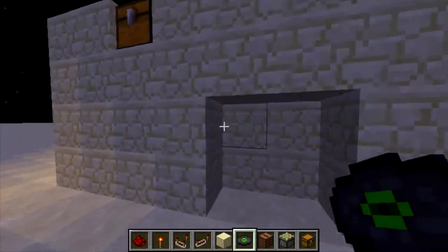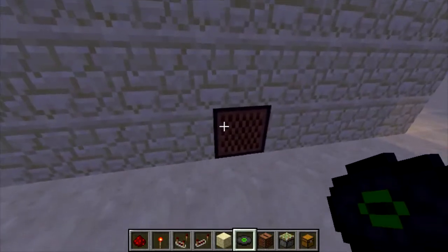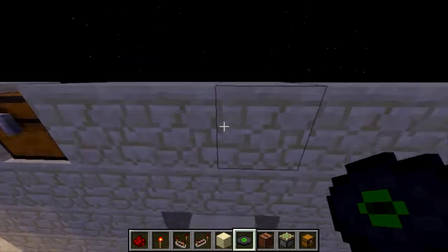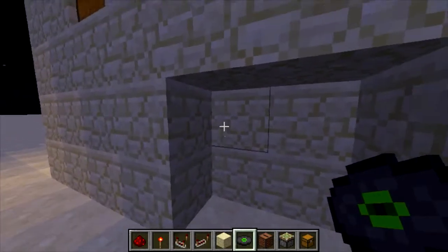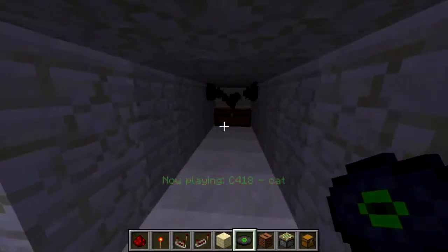So this is a — well, kind of secret — I've kind of just rushed this design, but this is a door that works by a jukebox. Now, why does that look like a note block? That's really strange. But anyway, moving on — this works by some redstone, an inverter, and some sticky pistons. What happens if I put the disc in there?